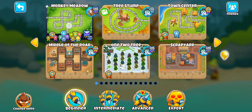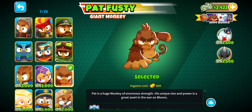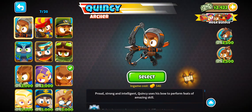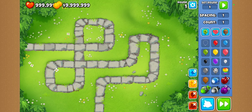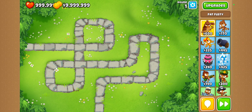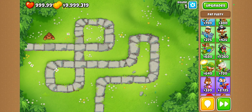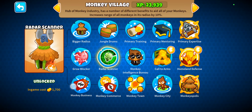We will be doing a BTD6 video to see what type of content to make. We'll go into sandbox and see which hero does the most damage — specifically which level 20 hero does the most damage to a BAD (B80). If they can't see camo, they will be getting a 0-2-0 Monkey Village.